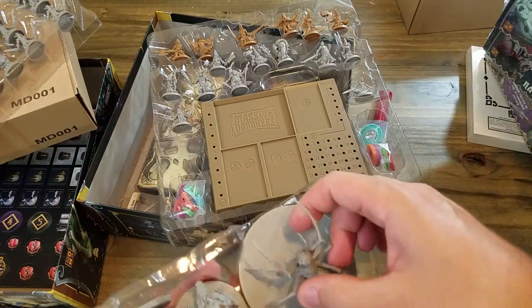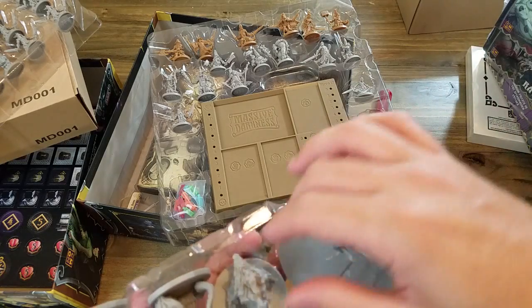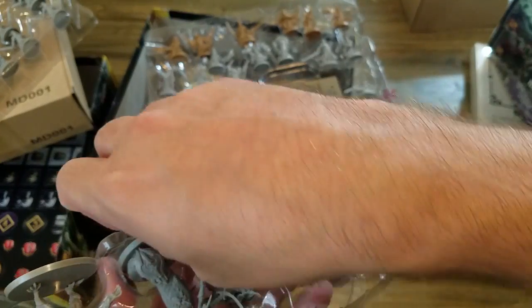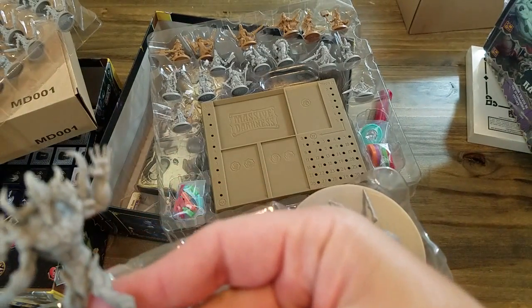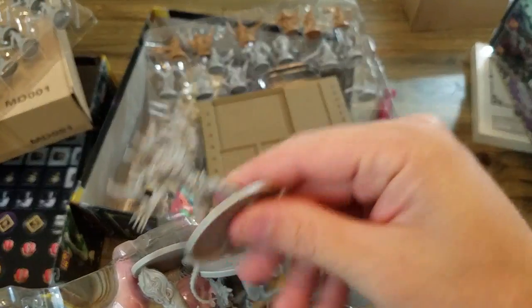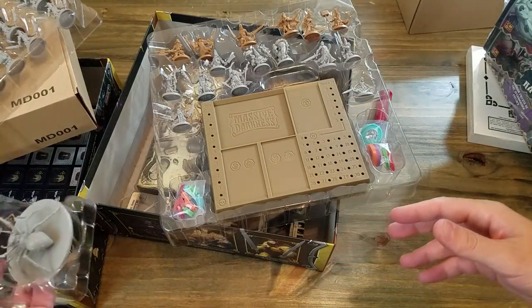Now these monsters are very big — not huge but pretty good size. Here's a big spider, significantly larger than our heroes. We got this little flaming hound. A lady with eight arms with lots of blades — she's gonna be pretty rough, I bet. A really big demon that kind of looks like Diablo. And finally, maybe a troll. Let's go ahead and look at the heroes real quick.